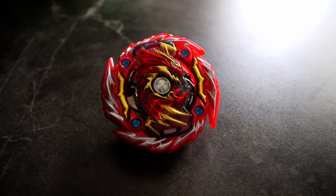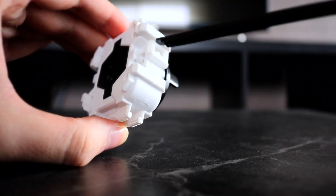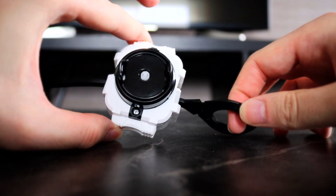We'll do some test battles using Master Devolos in stock combo and this Prime Apocalypse. Ultimate Reboot Dash is a super fun driver to play with. I think the color of the plastic on the driver is different — the Takara Tomy one is darker. As for the launcher, this ripcord kind of reminds me of the launchers from the Metal Fight series, but this launcher is cute and I like black and white — very simple.